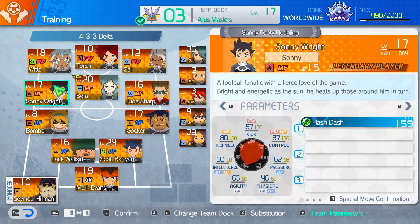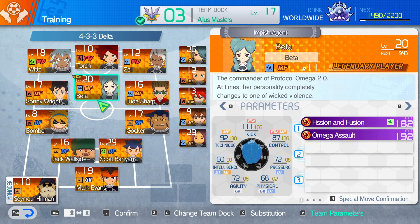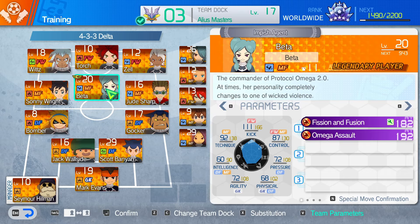Let's look at this team. If we look at Beta here, she has Fission and Fusion, which is a long shot, and Omega Assault, which is a three-player, pretty strong shot. It's very important to note that her element on her shots is this purple element — basically no element. So it has no elemental advantage or disadvantage, as far as I'm aware, which is really cool.